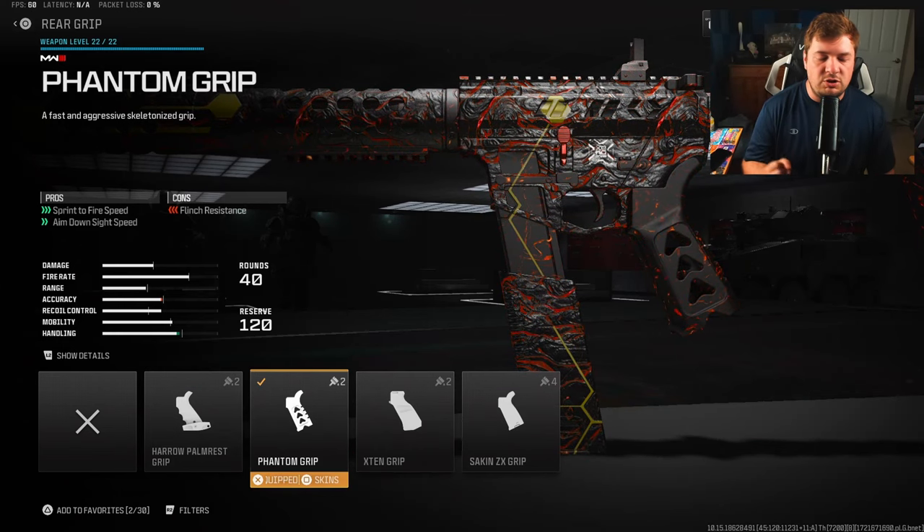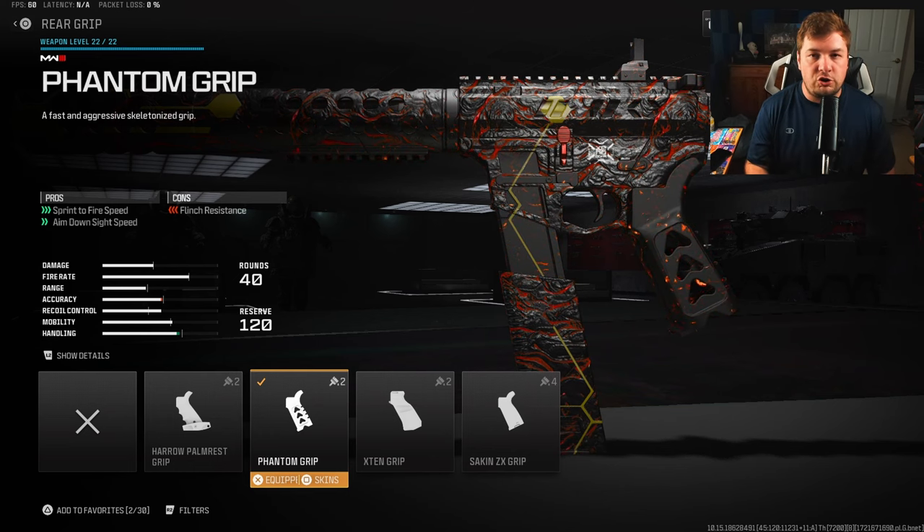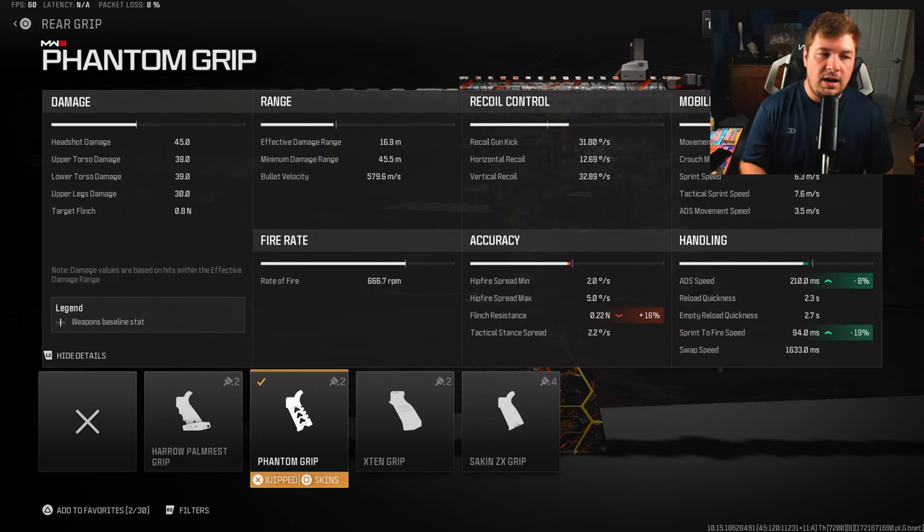Our next attachment is another one to boost aggression — the Phantom Grip. That's going to give you a large increase to sprint-to-fire speed along with aim down sights speed at 8%. 30 ADS is absolutely great, but the massive 19% sprint-to-fire speed gives you one of the best in the entire game, which is another reason this weapon is so good while playing aggressive.